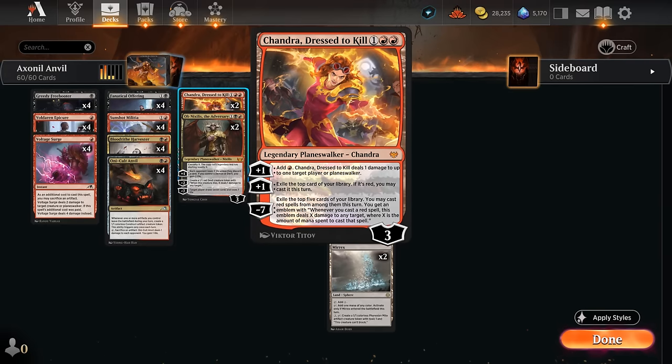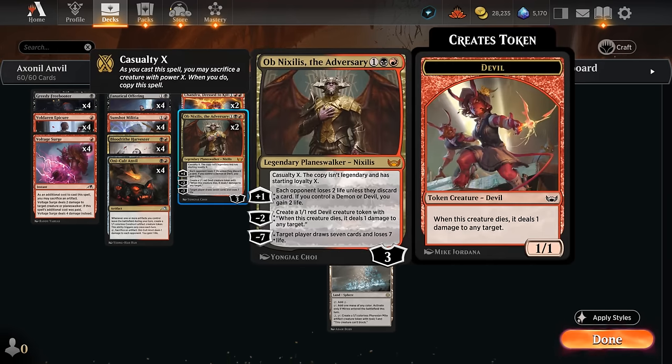At three mana we've got a pair of Planeswalkers. Chandra can add mana and deal one damage with a plus one, which can synergize with O'Hare, upgrading it to four damage potentially. The second plus one can be used for card advantage. And then Obnixilis the Adversary has lots of 1/1 creatures we don't mind sacrificing to Casualty, so we get an extra Obnixilis token that's not legendary. The plus can drain the opponent, while the minus two generates a Devil token, which can also deal four damage if it dies with O'Hare in play, since it's non-combat damage.